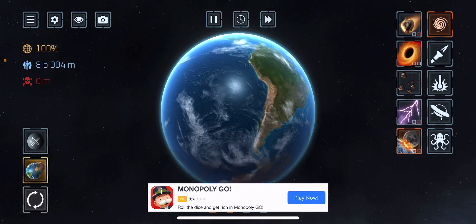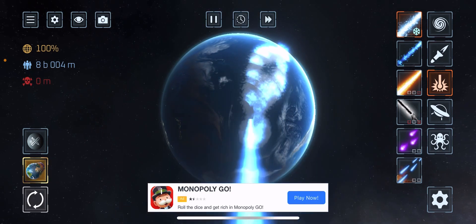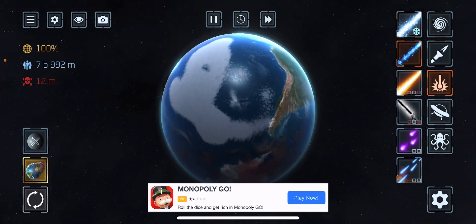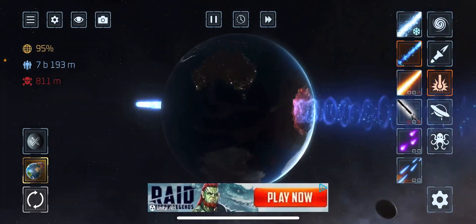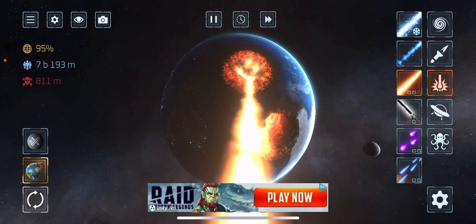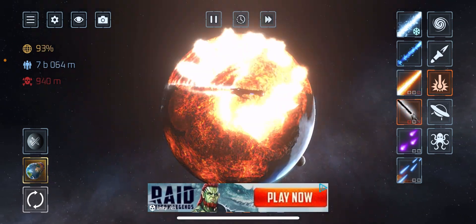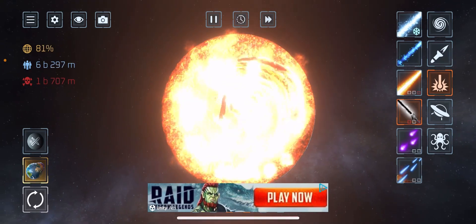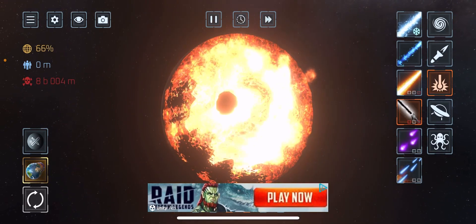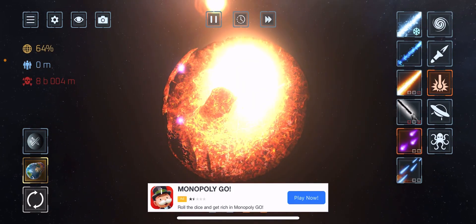Now we can use the next kind of thing. Since we've used all these, we can use these now. This one — let's see what it does. It just freezes — that's all. Killed 12 million. This thing puts a hole through the world — that's actually pretty good. Next, I think this is the same thing but it shoots lava. Oh I like this — you can make the whole earth in half, like a pizza.